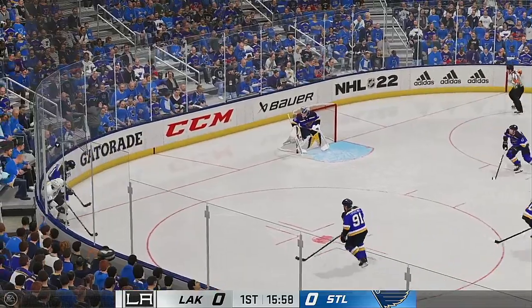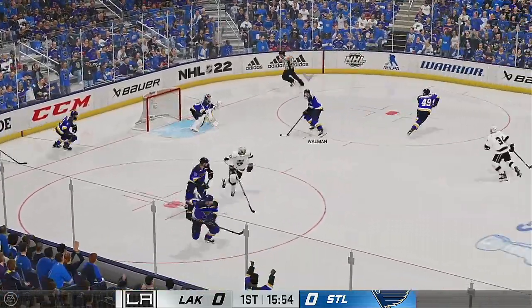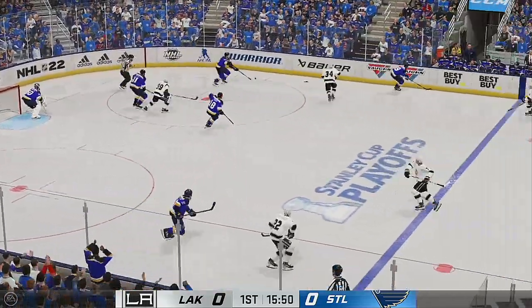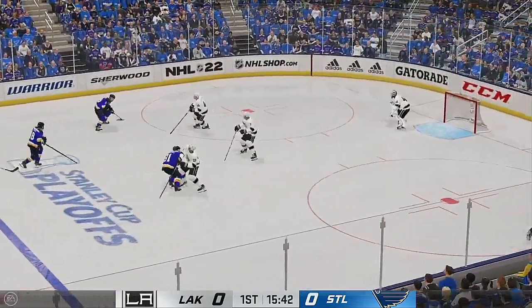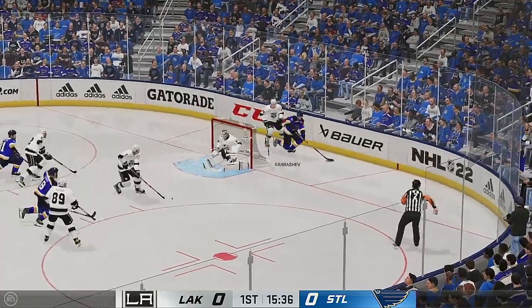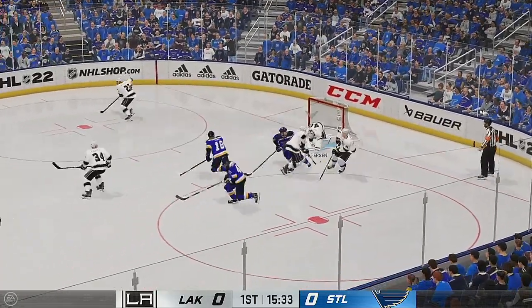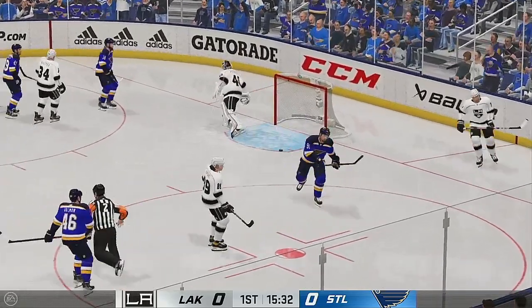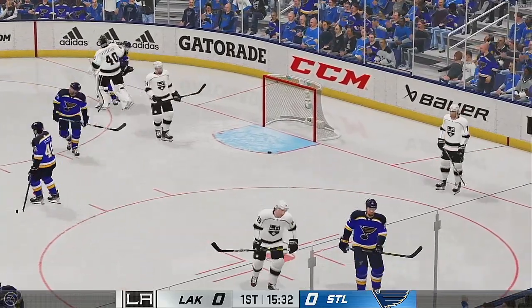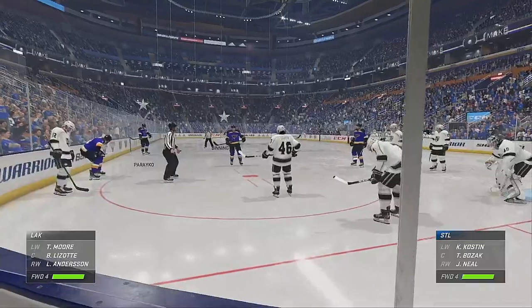The frozen biscuit's dropped and we are back underway. St. Louis has possession of it now, feeds the puck to Barbashev. Here they come on the attack — shoots it, stopped by the goaltender. Denies him again. It's a chance for a breather here as he hangs on and covers the puck up. Is that for the players or for you? Well, I won't complain.